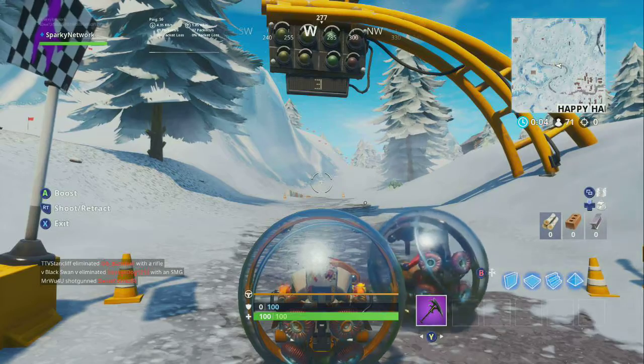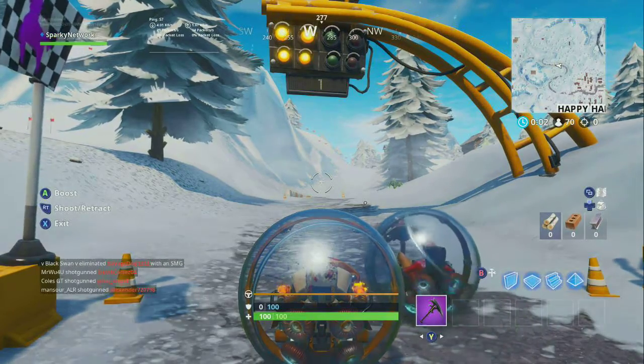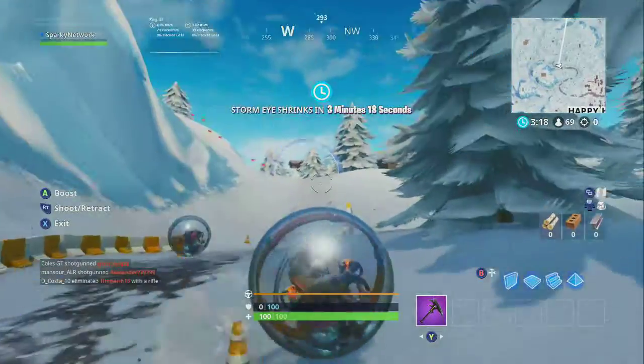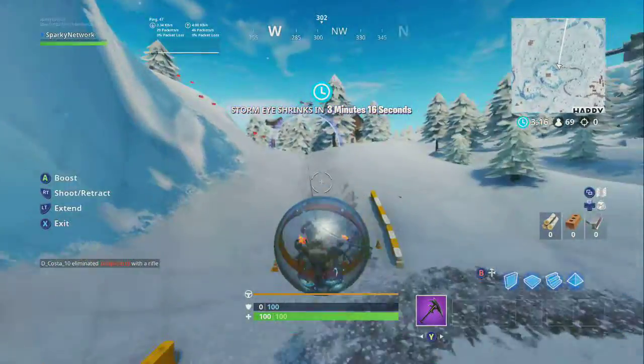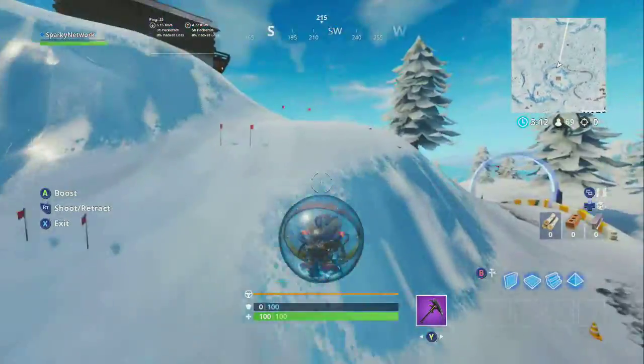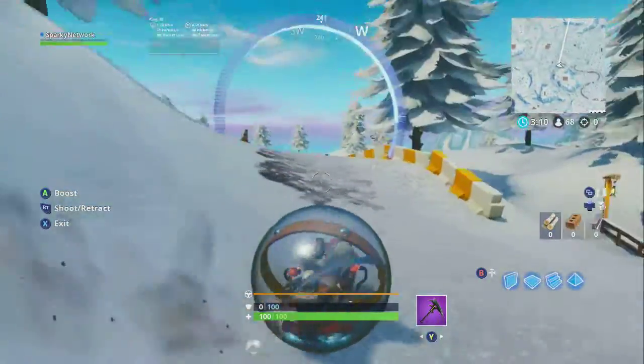When it hits zero, just make that loop around the racetrack once and you'll complete the challenge. Make sure you pass the finish line, because if you don't, you won't actually complete it. Pass the finish line to get the 10 battle stars for this challenge.